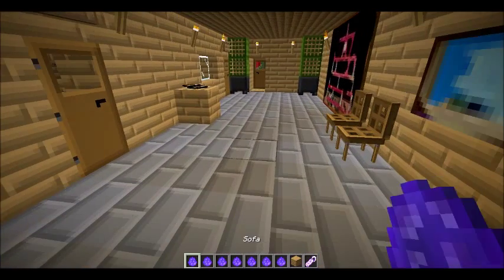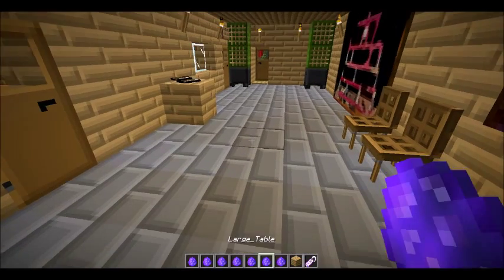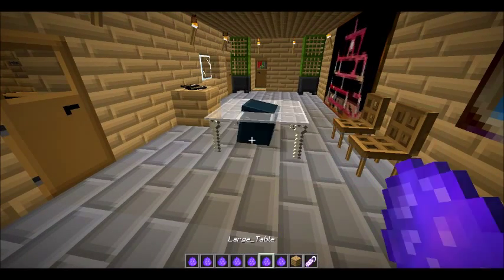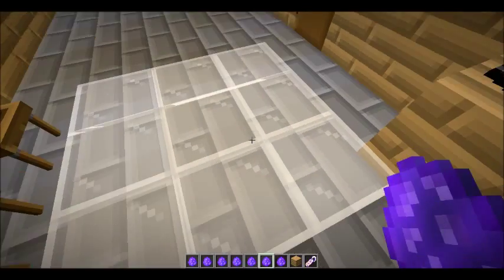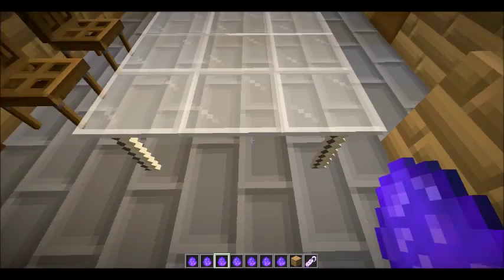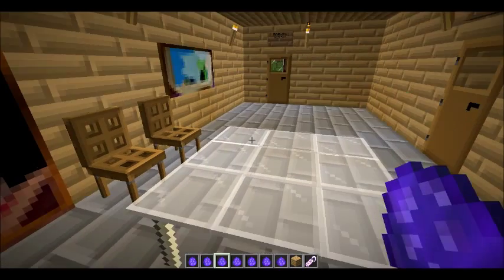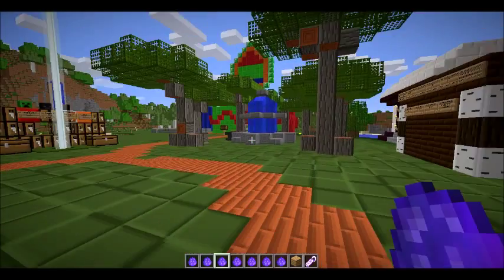Let's put down a giant table right in the middle of the room — there we go. Isn't that good? Look at this. I think you can actually put down an item on the table — please be true — no, you can't.